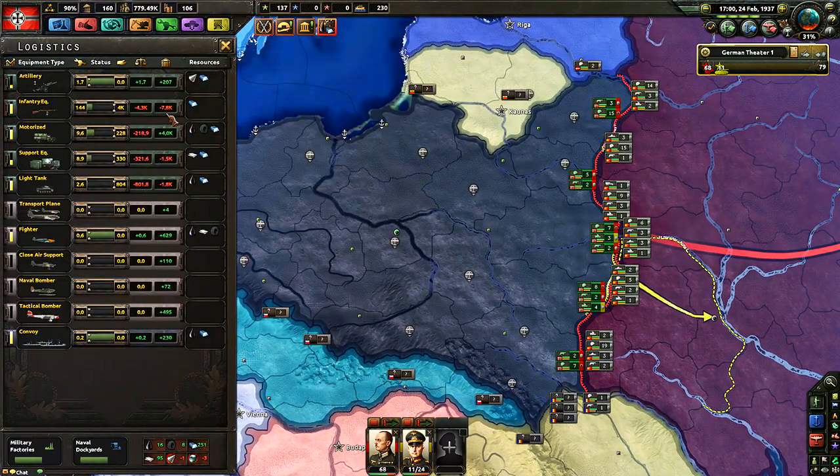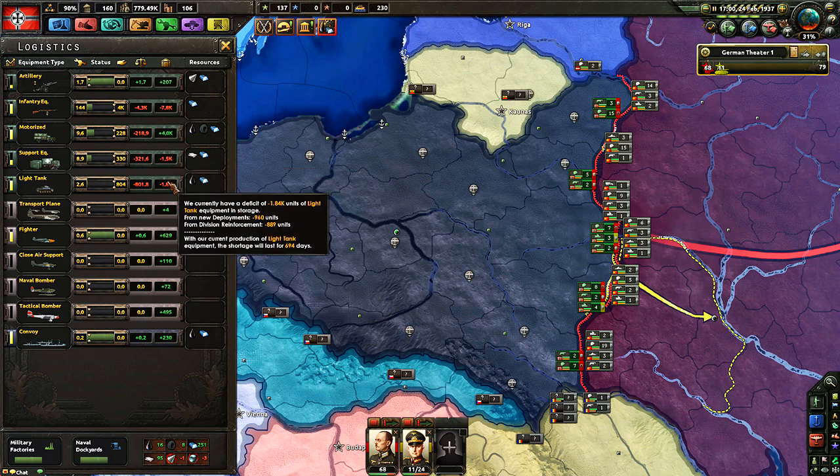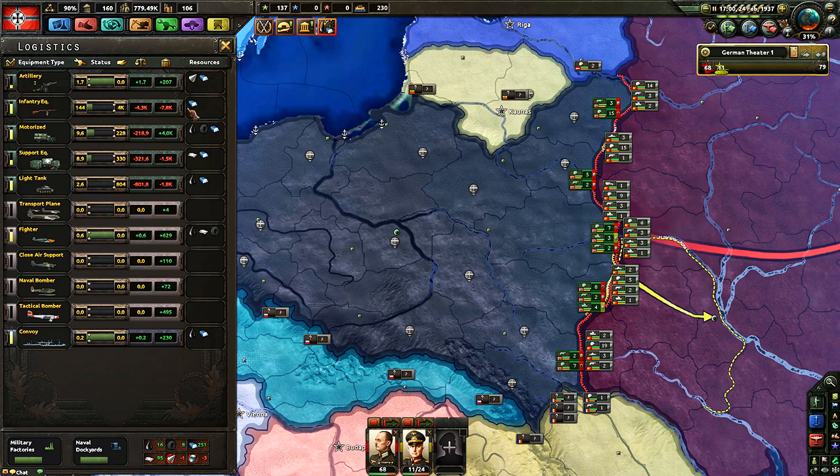First, let's have a look at logistics. We're short on infantry equipment — 55 days to catch up, that's not too bad. Support equipment: 175 days, that is bad. And light tanks: almost 700 days — that is really bad. We can't do that. So we need to make sure these are up to speed.